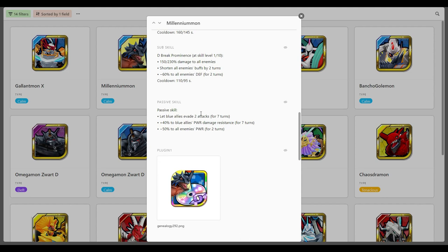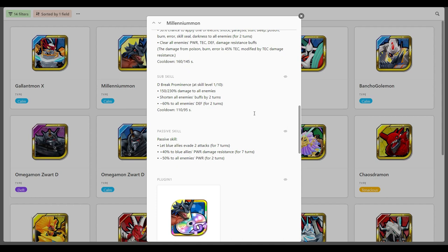His passive skill lets blue allies evade two attacks for seven turns, so you get that as soon as you enter the battle. It gives 40% to blue allies' power damage resistance, and minus 50% to all enemies' power. If you're running this guy against any power Digimon with a blue team, they are going to be doing jack shit. Minus 50% to their power and 40% power damage resistance — this guy is a power killer. The calm meta is here and he's here to stay.